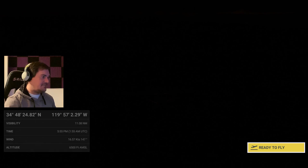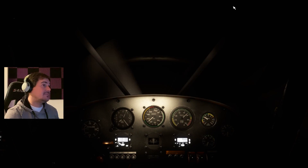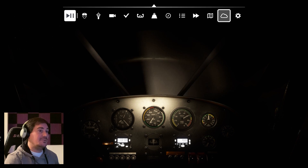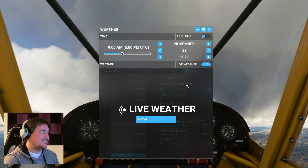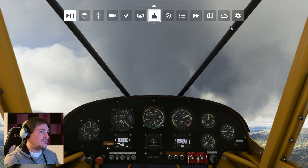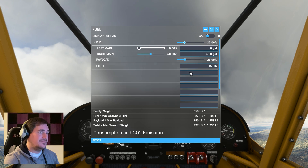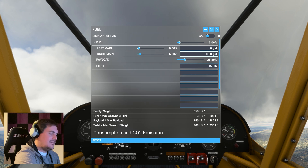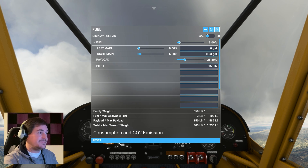I'll assume the position here with the pedals, and we're going to have to reset the time it looks like. We'll start this up, pause it, and set the time. There's some wacky thing with the time where it always wants to switch between UTC and local — it can't make up its mind. So here we go: 10 a.m., November 24th, I believe it was. We'll set the fuel down to zero and give this 0.53, so we'll get the full experience of having an engine quit randomly on us. And we should be headed in the same direction that he was heading in.